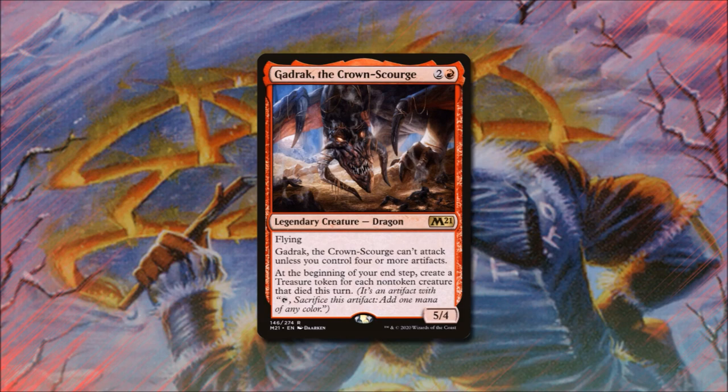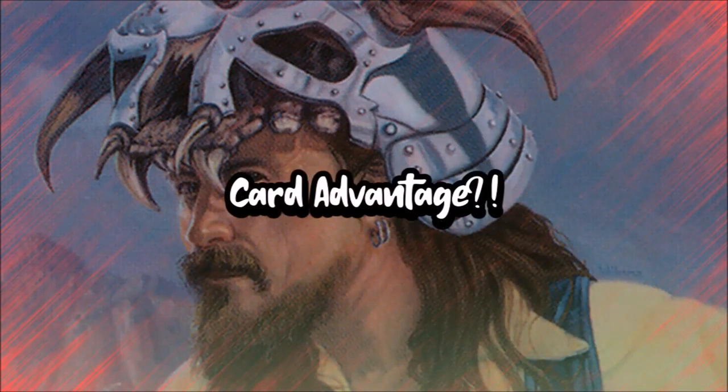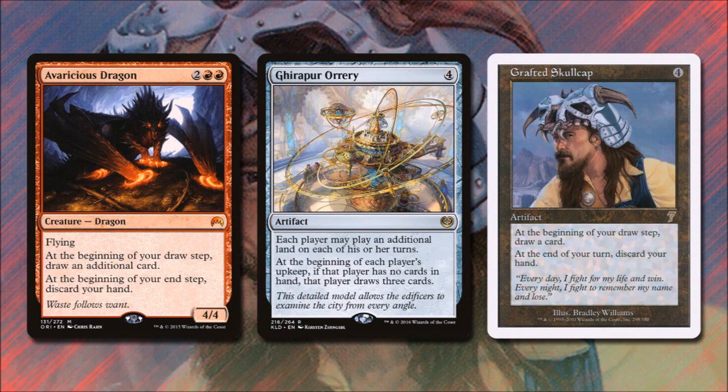Along with Sarkhan's final ability, let's look at some other ways to stay in the game with card advantage. Avaricious Dragon costs 2 and 2 red and is a 4/4 flyer — at the beginning of our draw step we draw an additional card, and at the beginning of our end step we discard our hand. Yreka Perorary, for 4, is an artifact where each player may play an additional land each turn, and at the beginning of each player's upkeep, if that player has no cards in hand, they draw 3 cards. Since our emblem and other cards make us discard at end of turn, we capitalize on this way more than opponents — and we're running 24 lands. Grafted Skull Cap for 4 says at the beginning of our draw step we draw a card, and at end of turn we discard our hand.